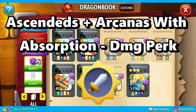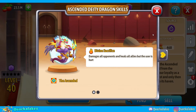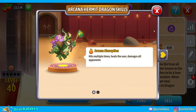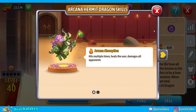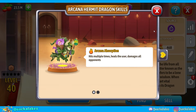Number six: ascended V1 and V2, and arcanas with arcana absorption — damage perk. Ascended dragons with the divine sacrifice skill are typically the most used because they're both great damage dealers and they heal all allies, so they're like a two in one. Arcanas with arcana absorption are very similar — the more damage they do, the more healing they get, similar to vampires. It's common to see damage plus phoenix perks used on these dragons to deal big damage and heal up tons, making them a massive pain to deal with in arenas.